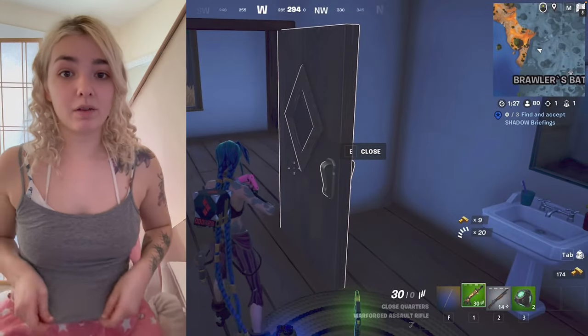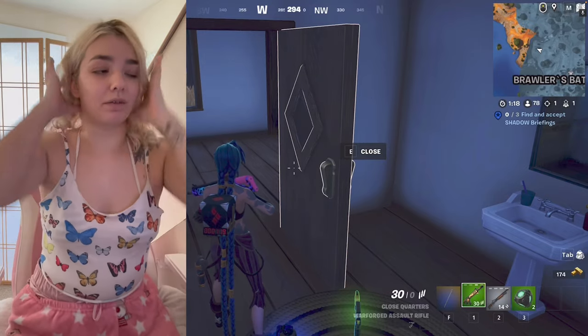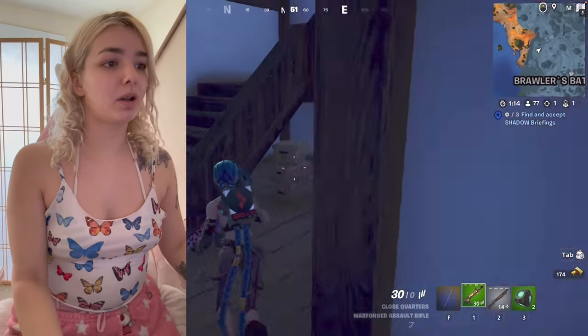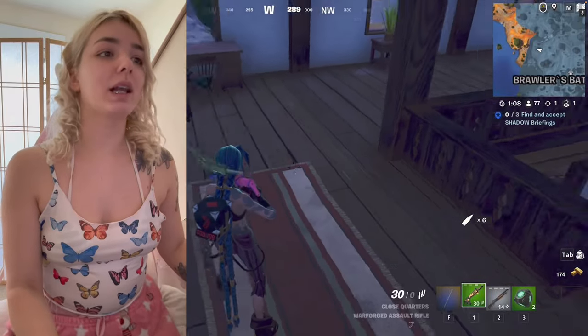First layer I'm going to take off will be this gray tank. This butterfly top is so cute. I have literally had this for like four years, and it has not ripped or anything. People always are crapping on AliExpress clothes quality, but I've had this longer than I've had some of my Nike clothes.